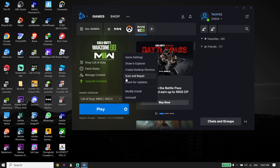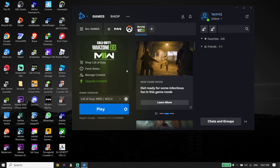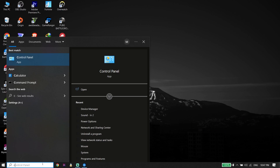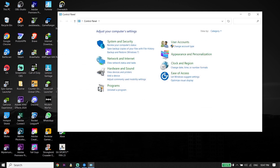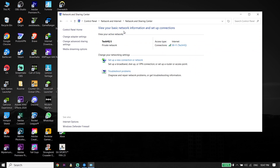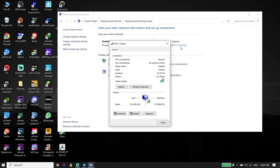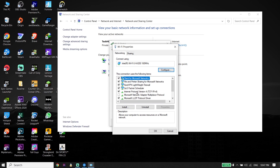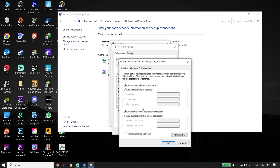But if that didn't work, for the next solution just go ahead and type Control Panel in the search box and open it up. Now click on Network and Internet, then click on Network and Sharing Center. Select your Wi-Fi from right over here, go down and click on Properties, then click on Internet Protocol Version 4 (IPv4) and double click on it.